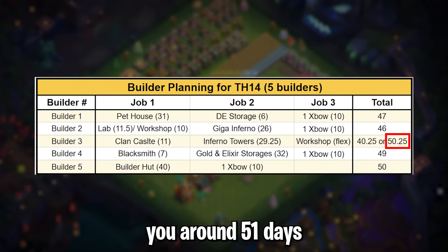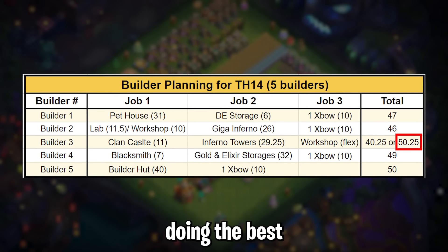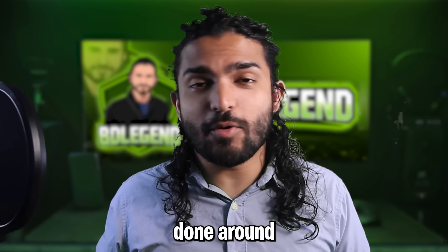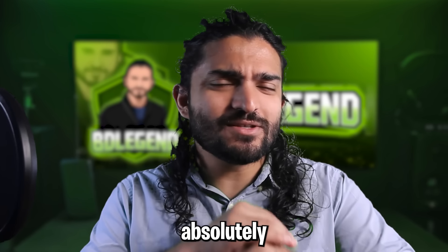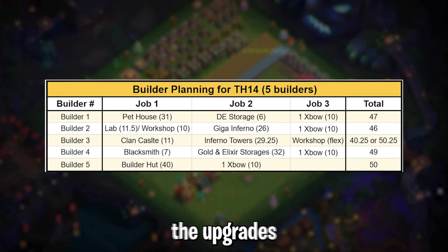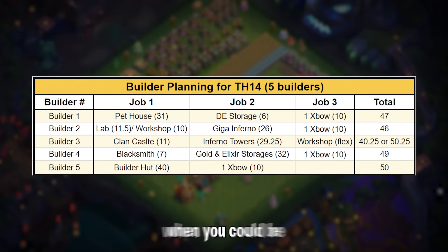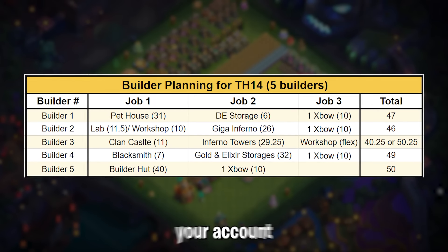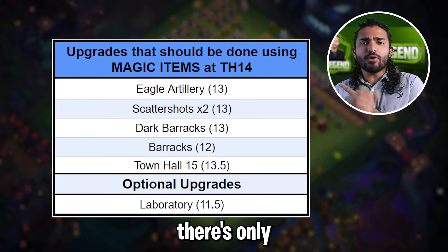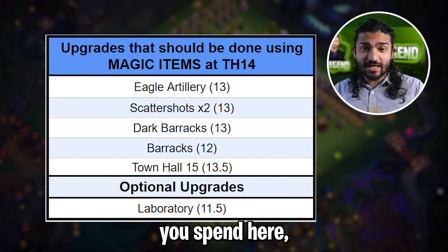On the other end, if you have the gold pass you can actually get this done in around 34 to 36 days, which is absolutely ridiculous — that's really fast for Town Hall 14. Trust me when I say these are all the upgrades you would need. Everything else can be done at Town Hall 15, and it would be wasting time when you could be increasing your power and progressing faster. You can see that there's only a handful of items that get good magic item value at Town Hall 14, so the less time you spend here the better.